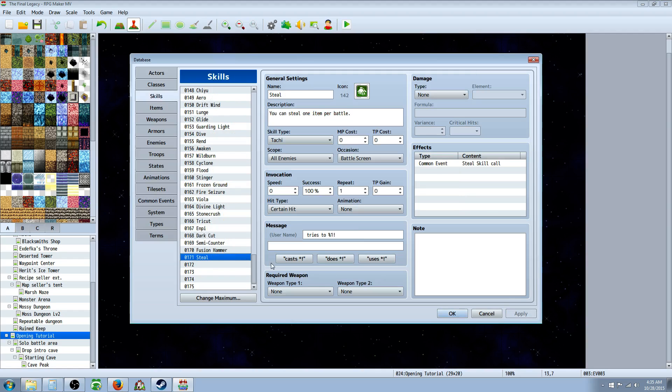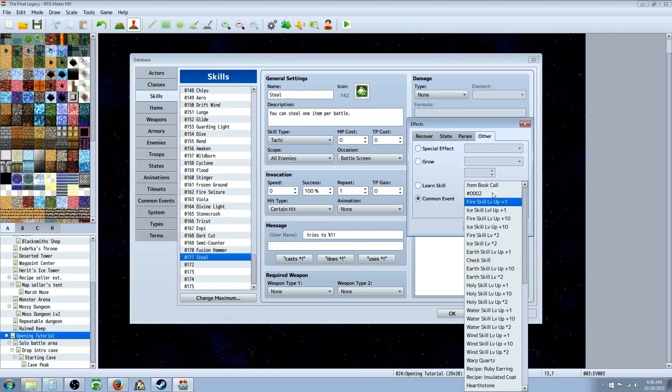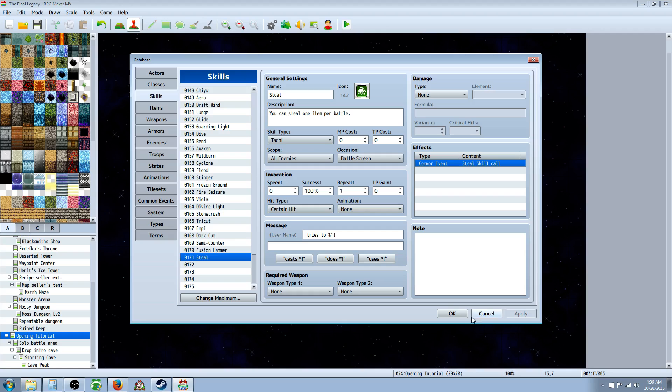Now go to skills and create a new skill called 'steal' or 'pilfer' or something like that. Inform the player that you can only steal one item per battle. Select whatever skill type you want, give it whatever MP or TP cost you want, and select the scope for all enemies since it's per encounter, not per enemy. Set the occasion to battle screen. Then go to effects, right-click, edit, go to other, common event, and call the common event we just created — the steal skill call. Everything else can be left as default, except for the message — you might want it to say 'tries to steal' rather than 'uses steal' or 'casts steal.'